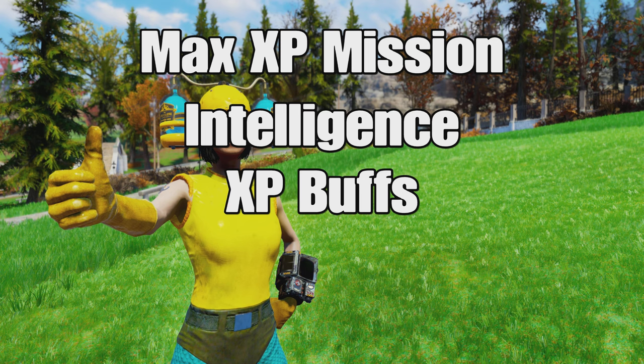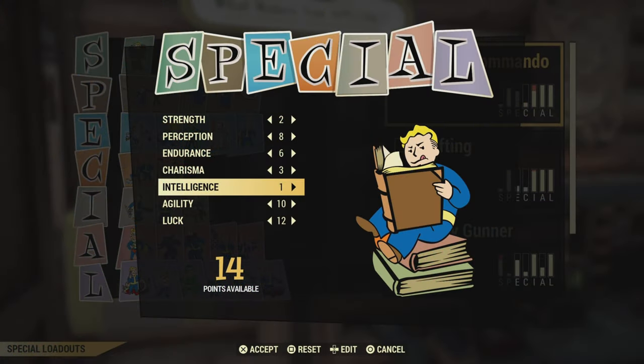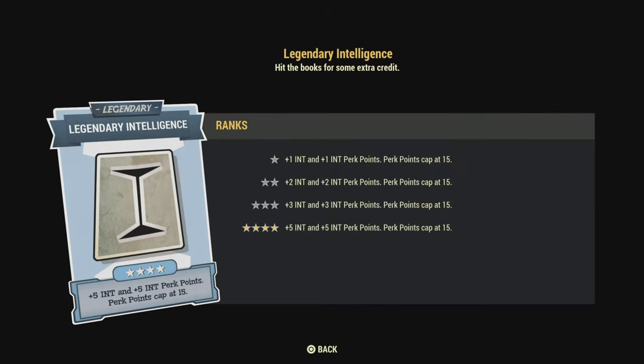The higher intelligence you have, the more XP you get, and obviously the more XP buffs you have, the more XP you get. We're going to start off by getting our intelligence up. The easiest way to start is by putting 15 points into intelligence — just max that bastard out. And of course, make sure you max out your legendary intelligence perk as well.